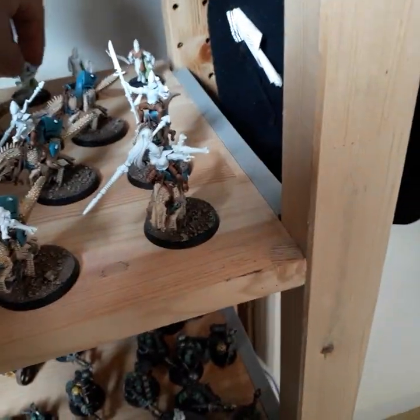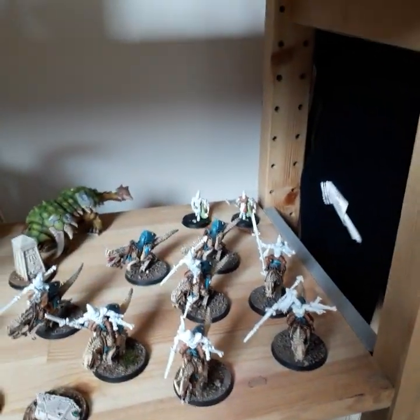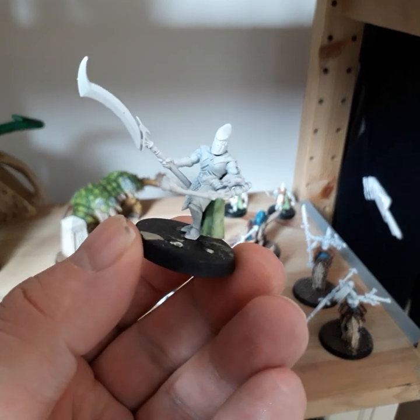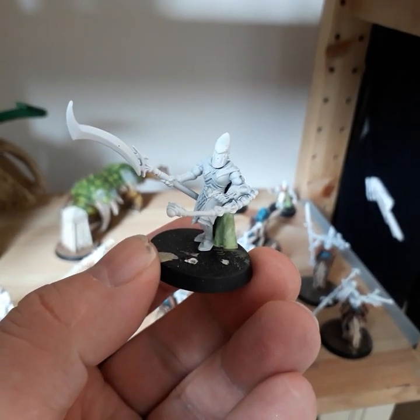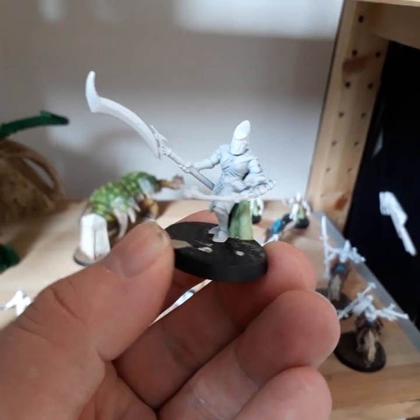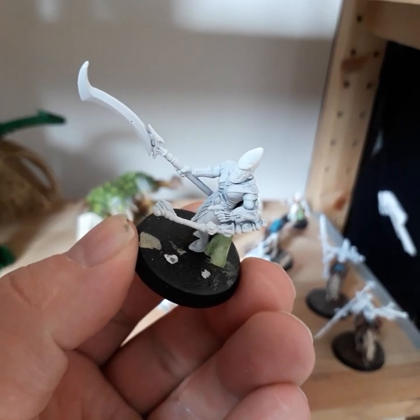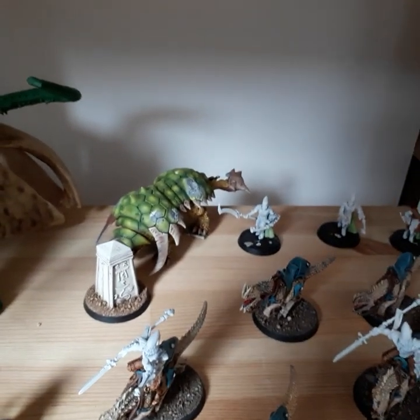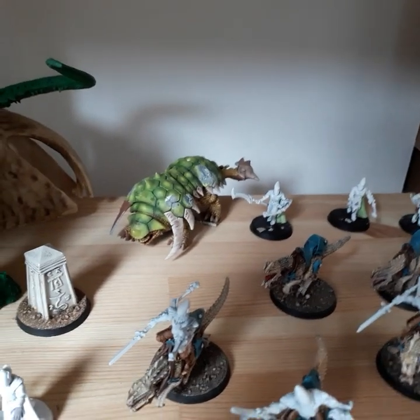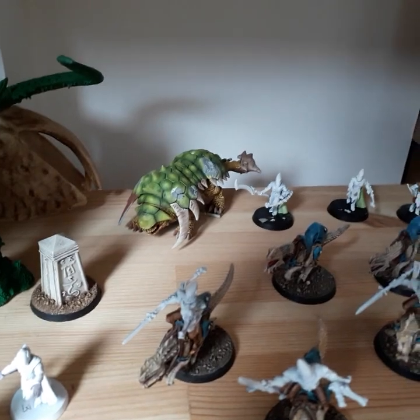The guys in the back are the handlers — the gunners for those support platforms. They're made from the same Wood Elf kit, and they've got the little gunnery piece from the support platform you get with the Guardians. There's another Bastilodon in the background — another work in progress, which will probably be another Fire Prism. That gives me the strategy where they all fire at the same target, which is pretty cool.